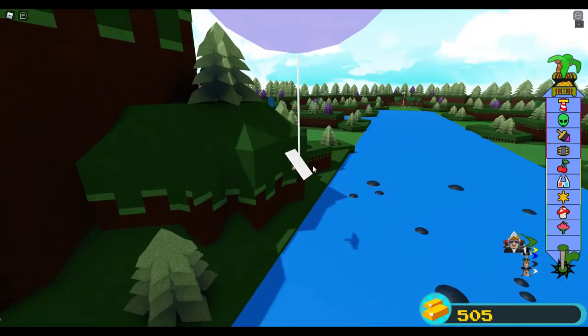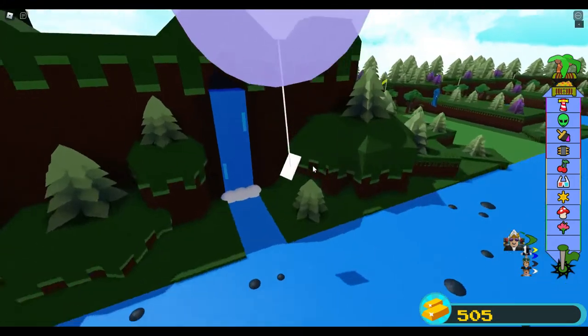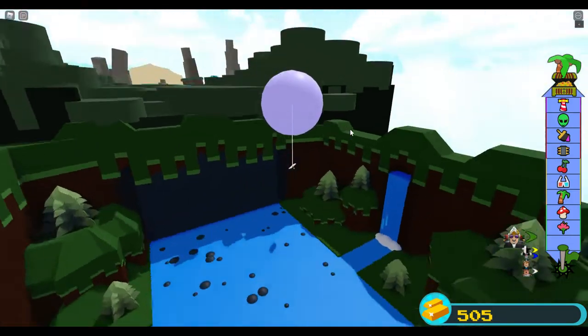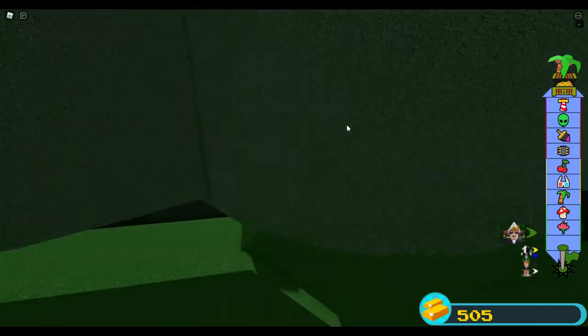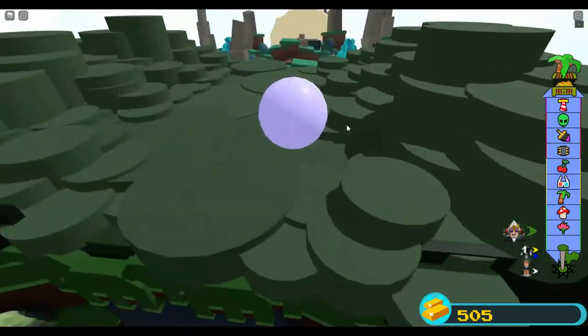This little easter egg can allow you to make lots of cool stuff like flying bases. Yeah, you can make flying bases with this, and slowly over time you'll continue to go up.